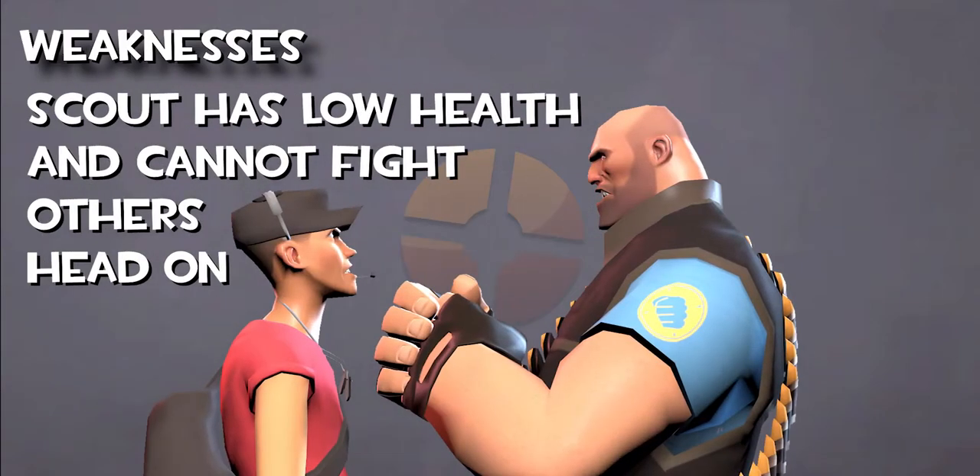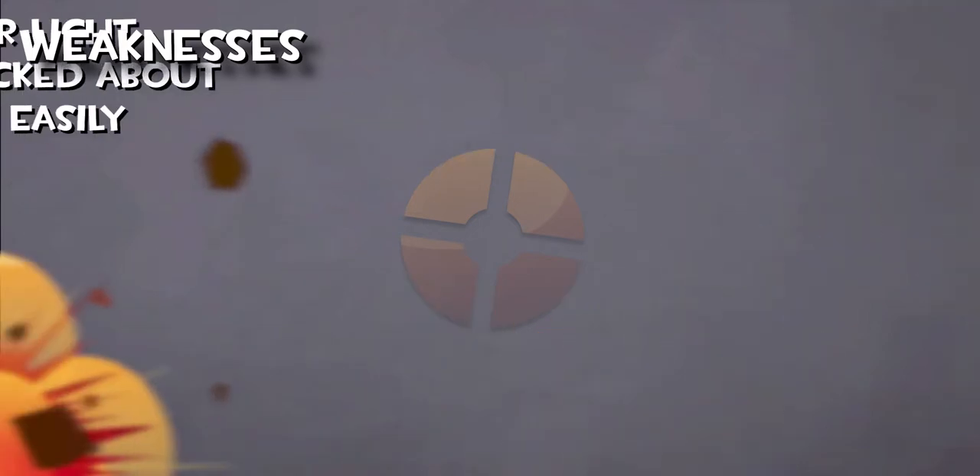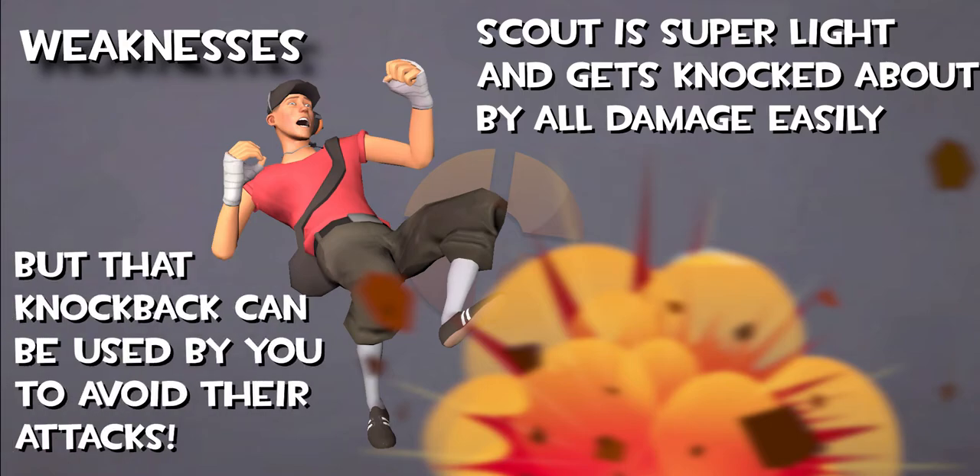His low health prevents him from being able to face enemies head on, instead relying on his specialties to quickly take out his enemies. He is one of the lightest characters in the game, being pushed around by knockback from bullets and explosives. However, this can be a positive, with knockback pushing Scout away from attackers and minimizing the chances of being killed.